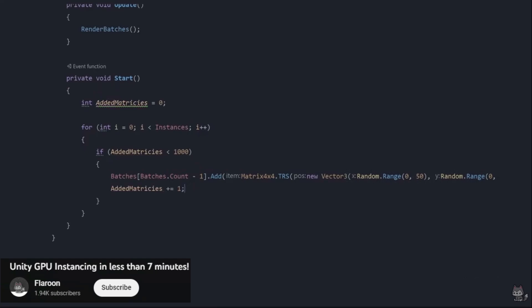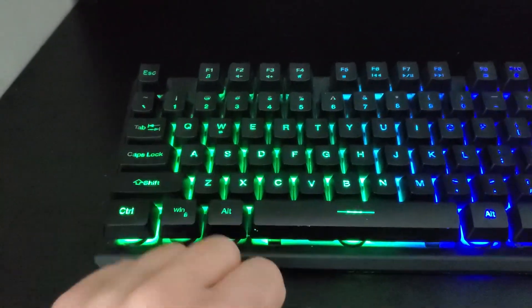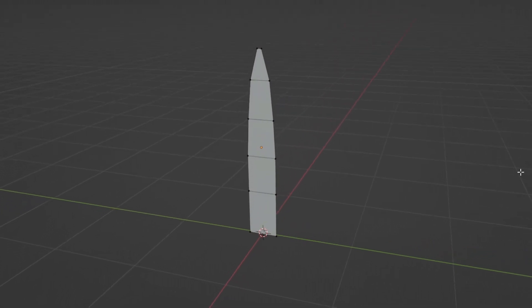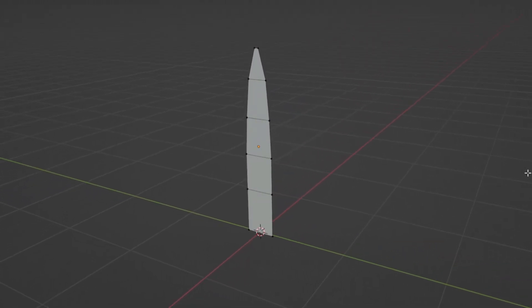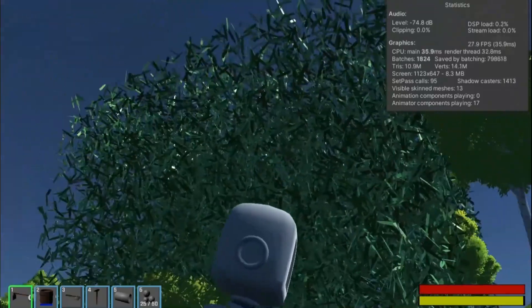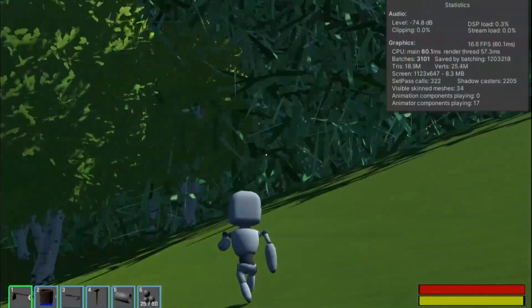If you want to see the code behind this, I found an extremely helpful video by Flaroon that goes in depth on it. So after following along with that video, I made a low poly grass model to populate the world, because when you're using an object as much as I'm about to, you need to have a very low poly count. And now with GPU instancing, I can spawn 100,000 grass objects into the scene, and while it does slow it down, I'm actually able to move around still.